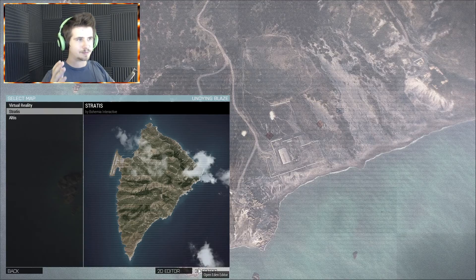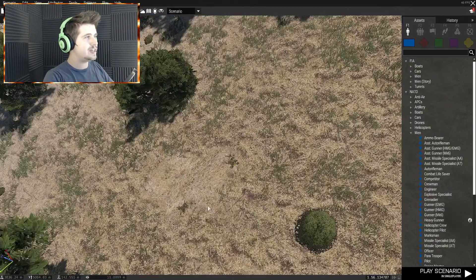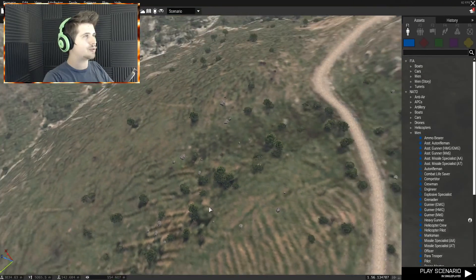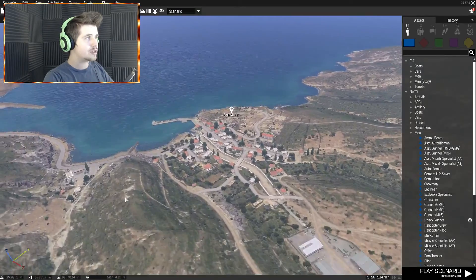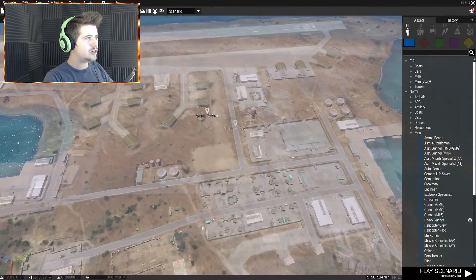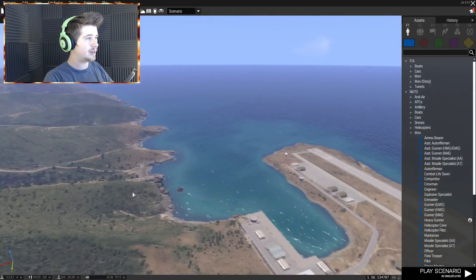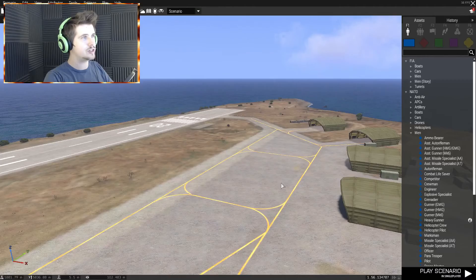So we're gonna get into the editor. The new 3D Eden editor is so pretty because you can actually really see what the heck you're working with. I'm making a level for Ningenuity and I — it's gonna be really, really big, probably takes a couple hours at most to do.